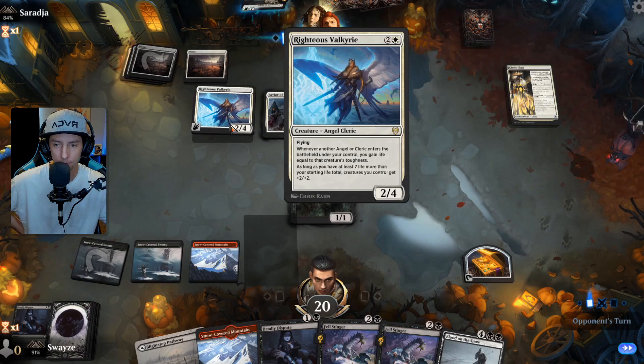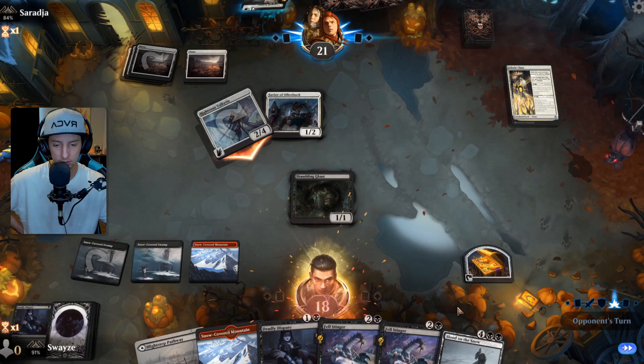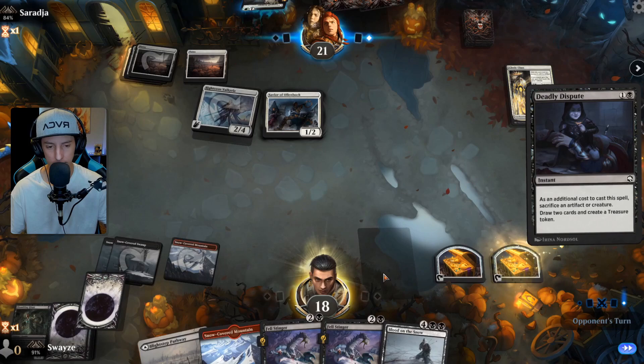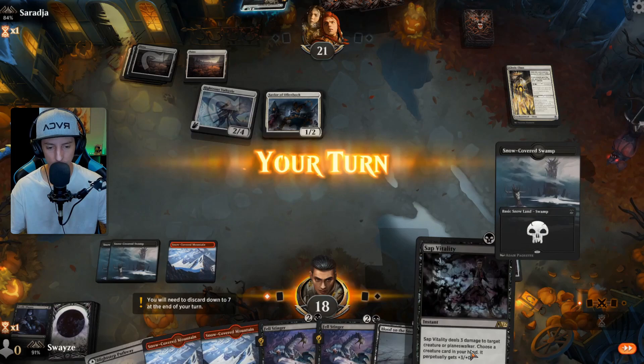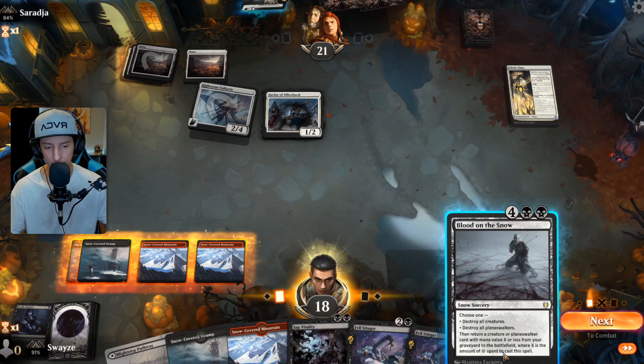That's something you don't see every day — this isn't a traditional Clerics deck at all. That's an easy two, we take that all day. Now we take the treasure of course. We get the new card, the Sap Vitality. This card is really, really cool, I can't wait to showcase this. It is instant speed, so we're going to wait until they attack with the Ollenbach and then we'll go ahead and activate it, giving one of the Felstingers perpetually more power.